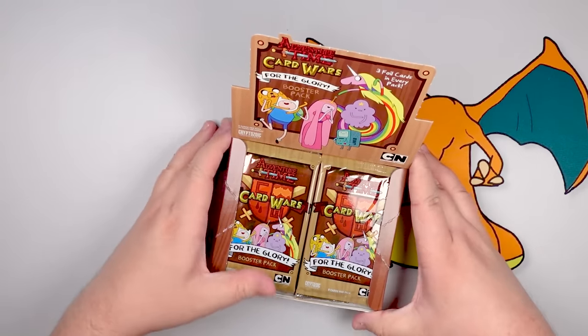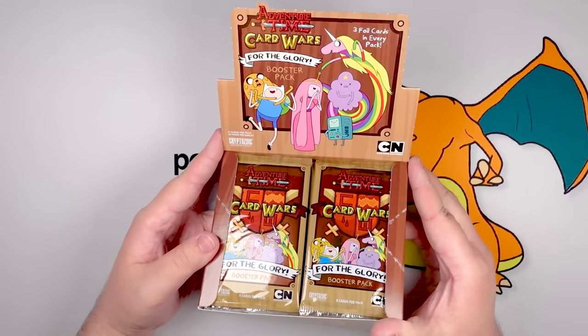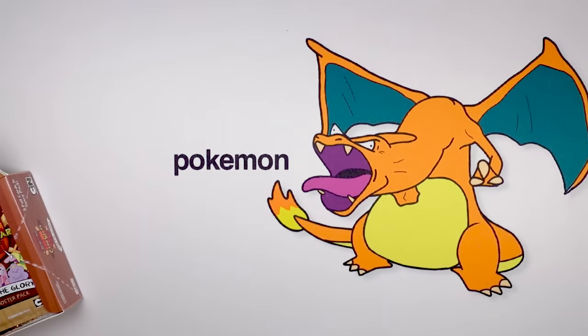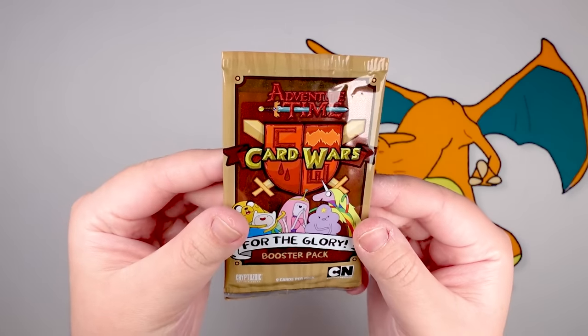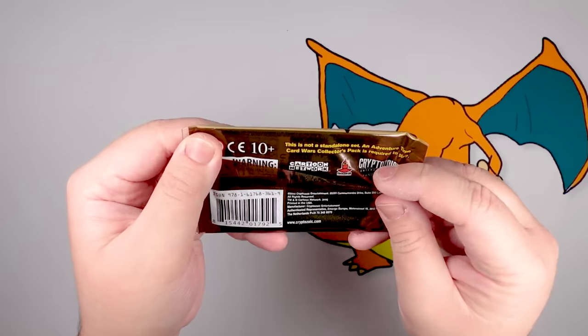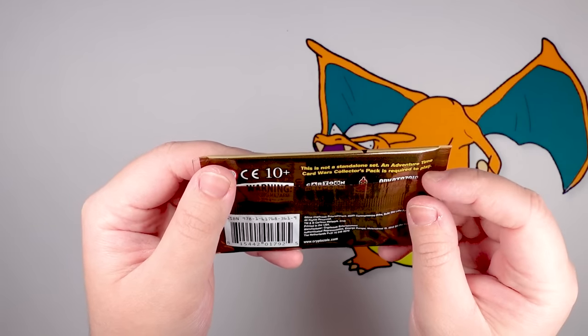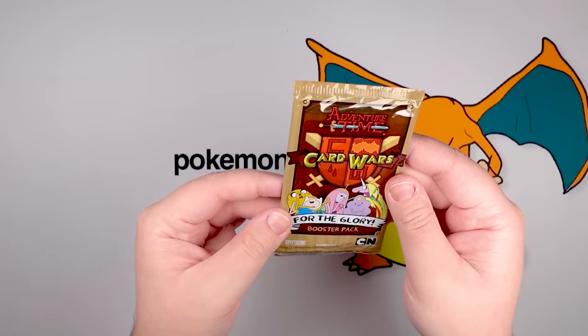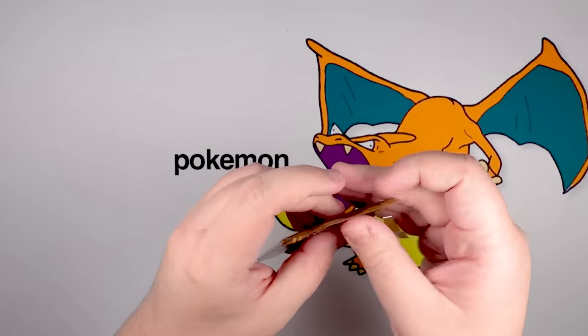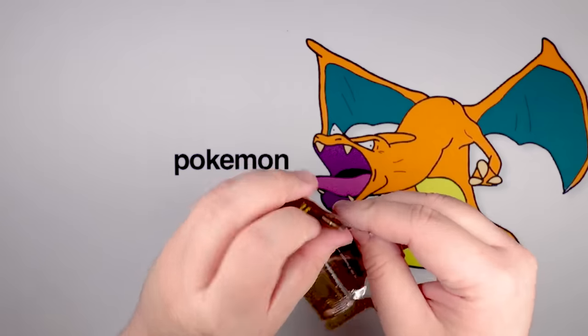With everyone talking about Adventure Time again because of the Fiona and Cake spinoff finally coming out, I figured it was finally time to get back into the world of Adventure Time cards. Let's take a look at these booster packs — they look basically standard compared to what was on the box. Nine cards per pack. Let's just open one and see what happens because I really am not sure what to expect.